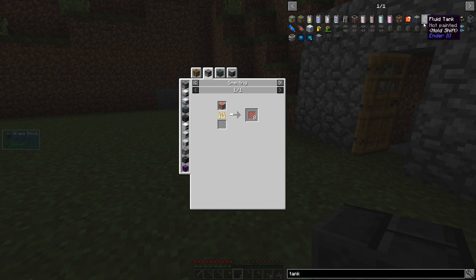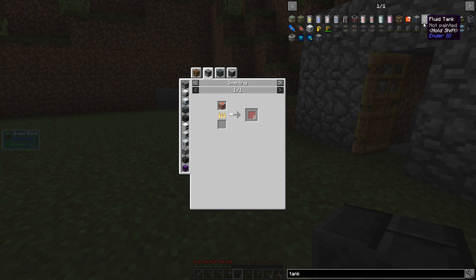Fluid tank from Ender IO - glass, iron, iron bars. Yeah, maybe we can make one of those. I mean, it's sort of getting into Ender IO, but not really.